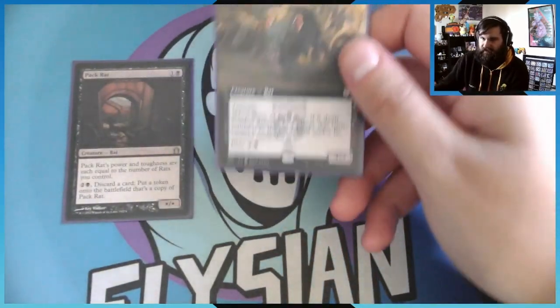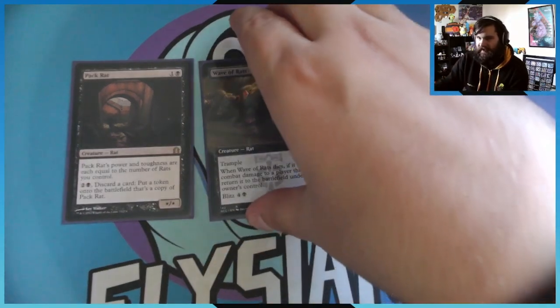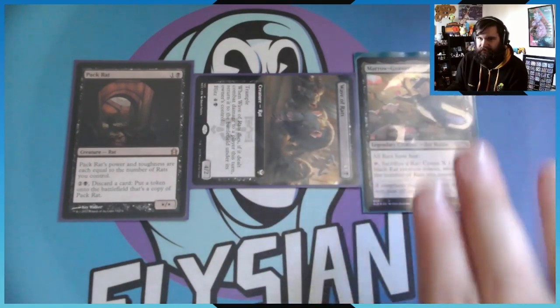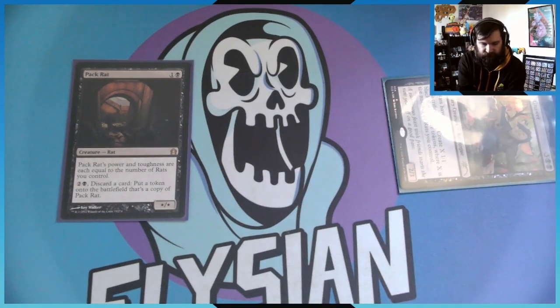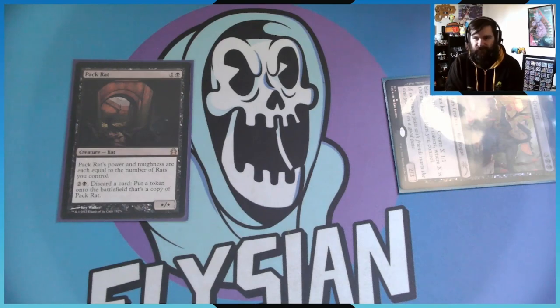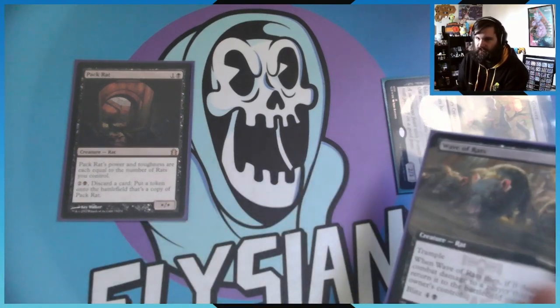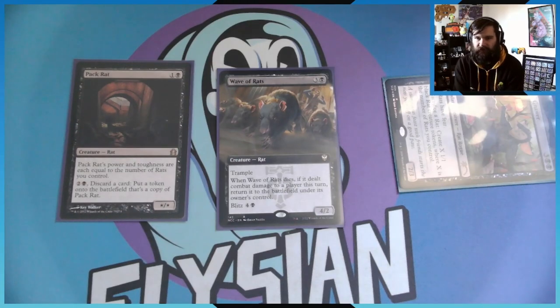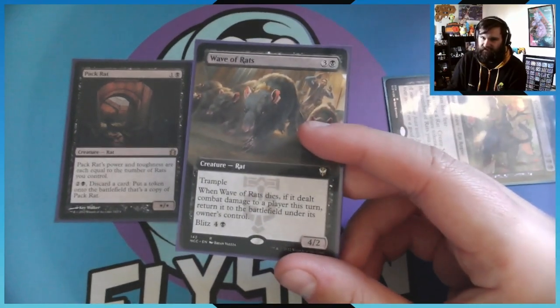What's really cool about Wave of Rats is that if it dies and it dealt damage to a player, you may return it to the battlefield. This is really good especially with Malonar — you can attack, and if Wave of Rats doesn't die that's great. But then you can tap Malonar, sacrifice Wave of Rats to create some 1/1 black rats, and as soon as it dies it resolves and then returns to the battlefield because it dealt damage. That is what I really like about this card — it's one of the best rats in the deck, and also incredibly cheap.